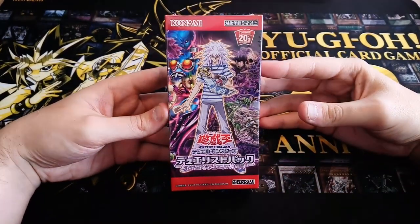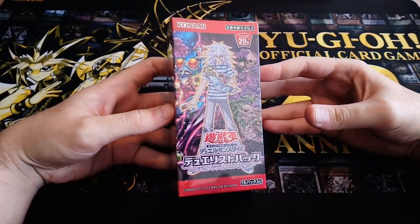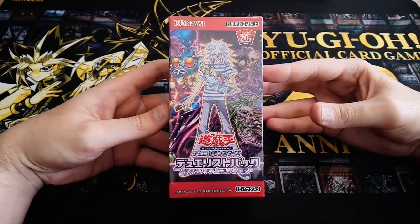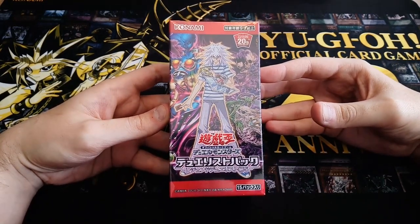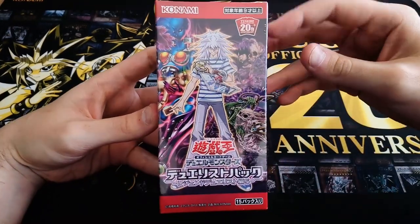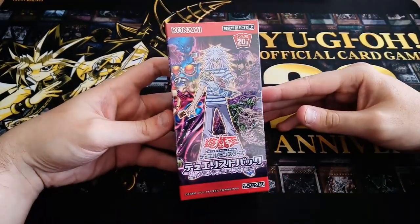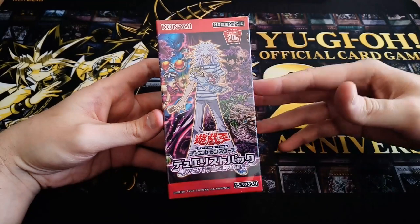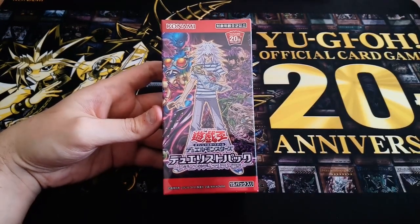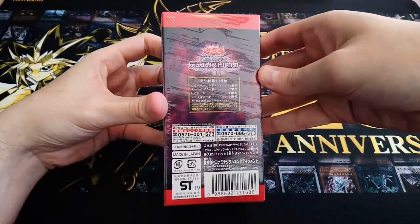Today I have an awesome opening for you guys. I have one of the sets that I've been looking forward to so much, because we are opening Legend Duelist V. Which contains support for Bakura's deck — we have a new Dark Necrofear card and two new support cards, new Evil Heroes, new Gimmick Puppets, new support for Earthbound Immortals, and new support for Predaplants. So a lot of cards for the villains from various Yu-Gi-Oh series.